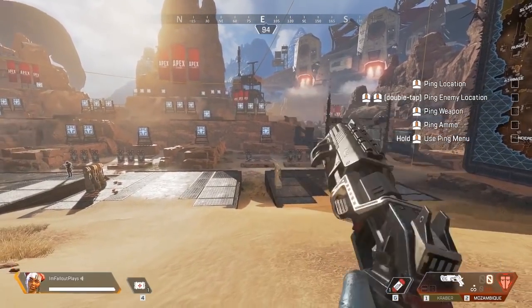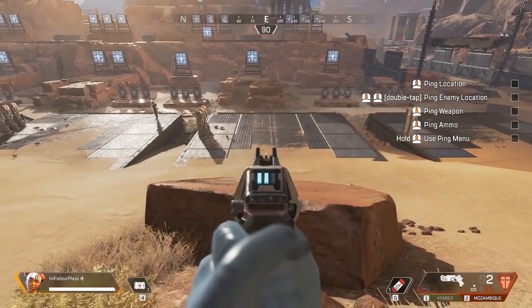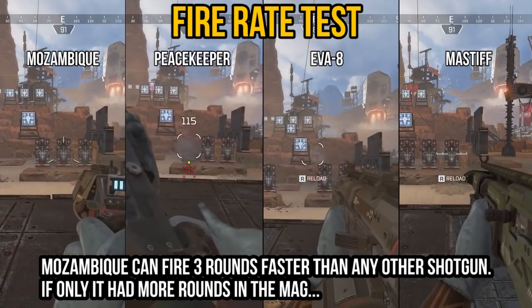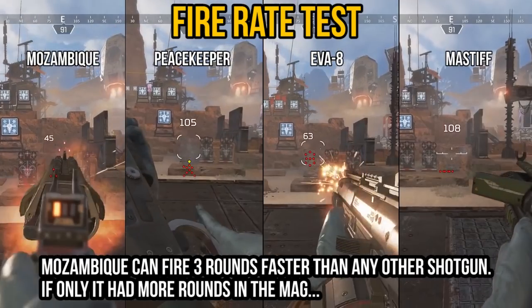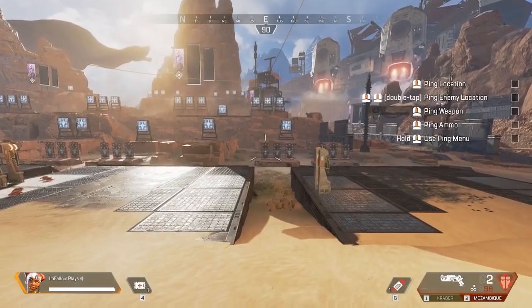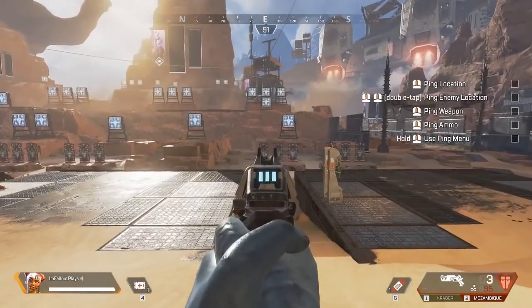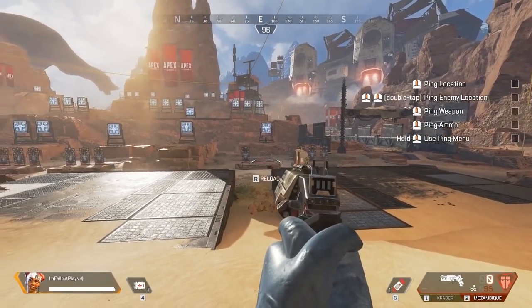The only real upside to the Mozambique is that it fires full auto and is technically the fastest-firing shotgun in the game — it can fire off three rounds faster than any other shotgun, including the EVA-8 auto, but only by a few frames. Despite firing faster, the EVA-8 will be the better pick because of its far deeper magazine. If you find yourself in a situation where you only have a Mozambique for close range and you're in a firefight, maybe quickly fire off all three rounds and then insta-switch to your next weapon to finish off the enemy.